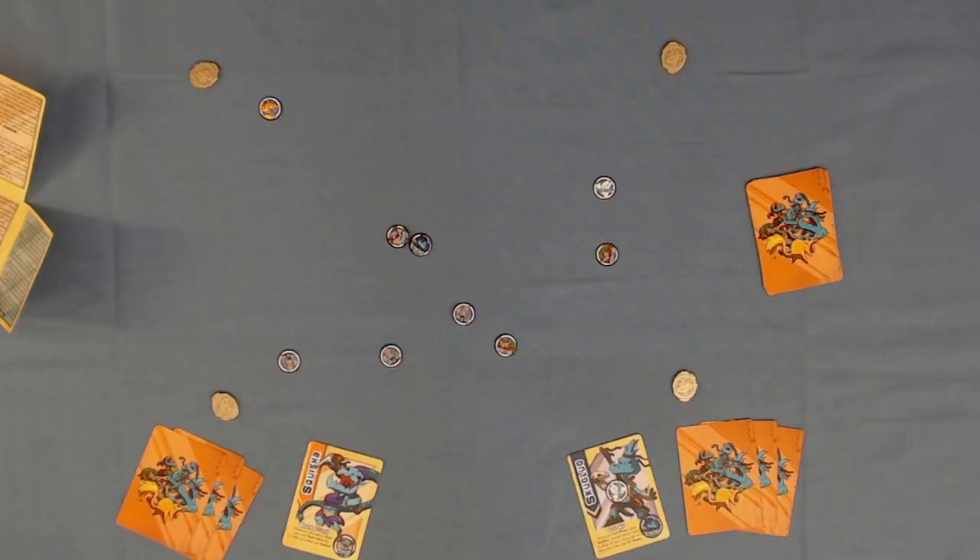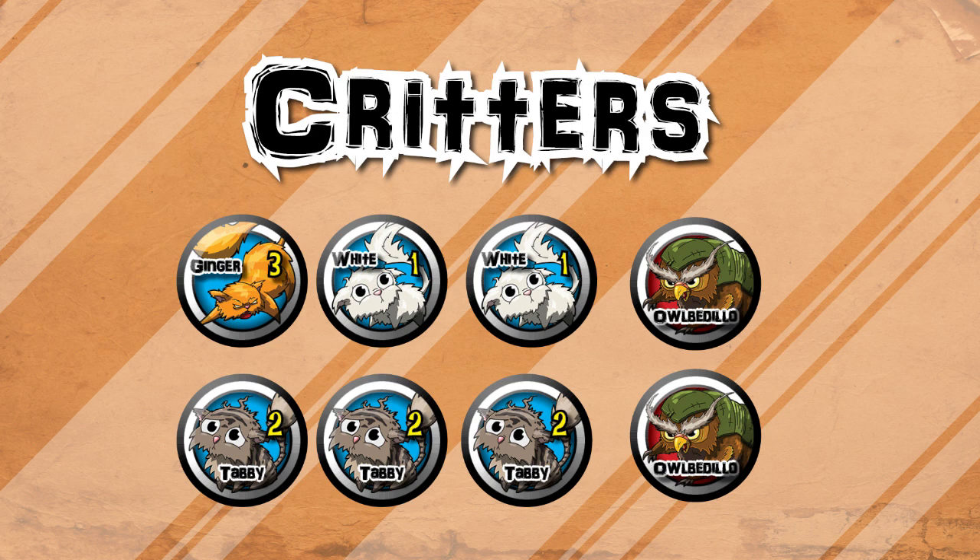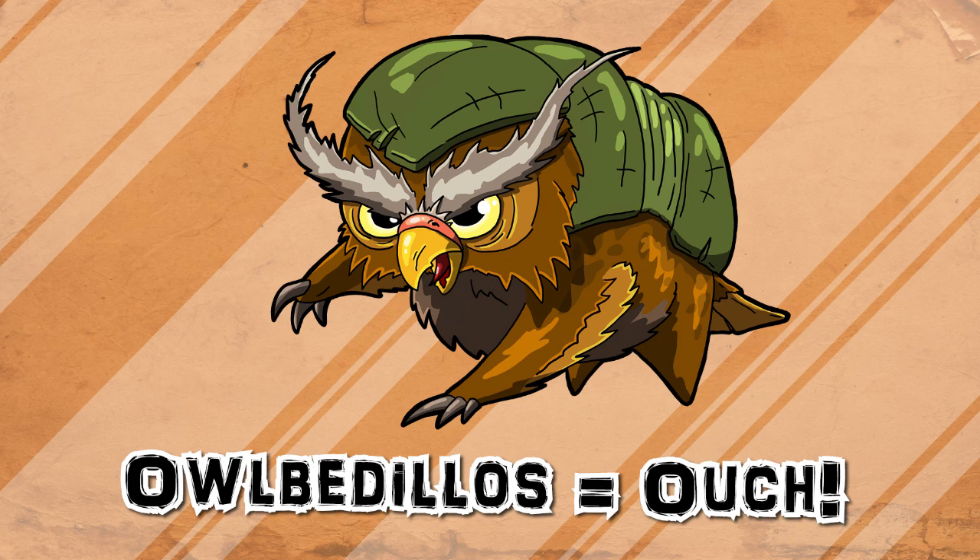During the Critter Chaos phase, you may short move any two different critters. Critters are cats and albedillos. Instead of moving, a prone critter may be flipped from prone to not prone. Albedillos that move over goblins or cats will bash anything that they touch — this includes when they are moved during the herding phase. If at the start of their turn a player has four or more points worth of cats, they immediately win the game.